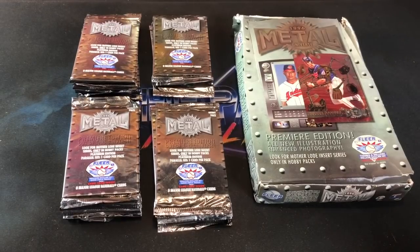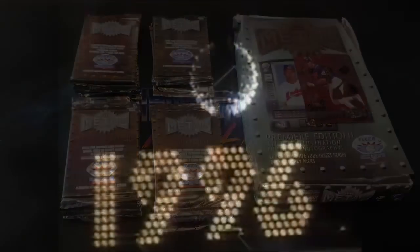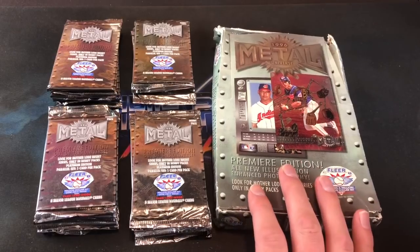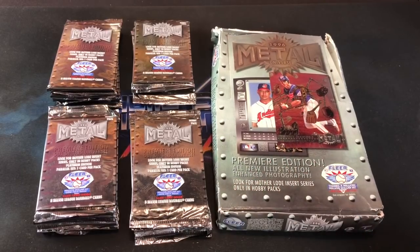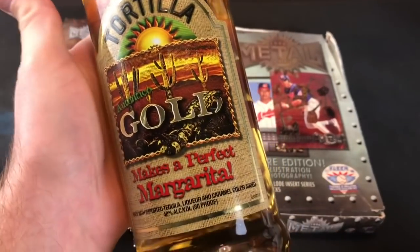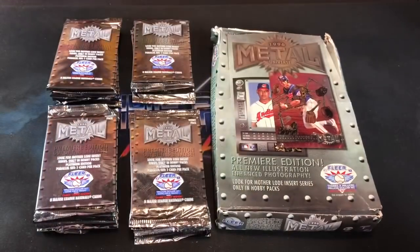Hey, welcome back to the Past is Alive. Tonight we are ringing in the new year by going back to 1996. Tonight's Turn Back the Clock Tuesday New Year's Eve edition. We're gonna be getting a little festive here and we're ripping a box of 96 Metal Universe, made by Fleer. This is the first year they tried this concept out. For every single insert we pull out of these 24 packs, we are gonna be bringing the new year in and taking shots of tequila.